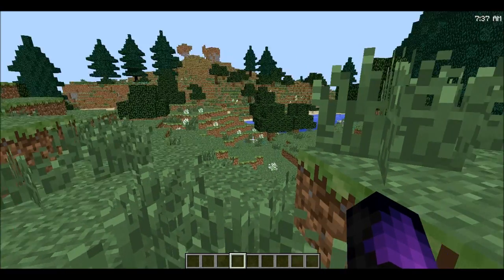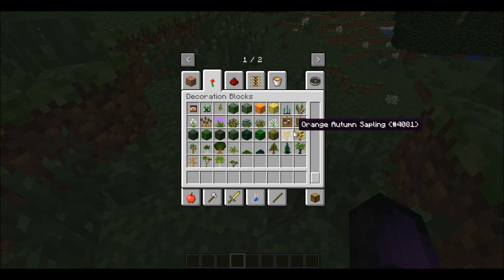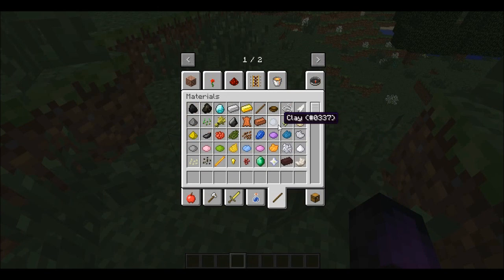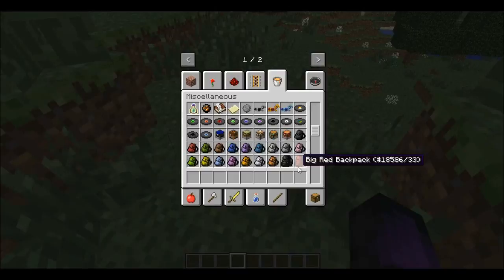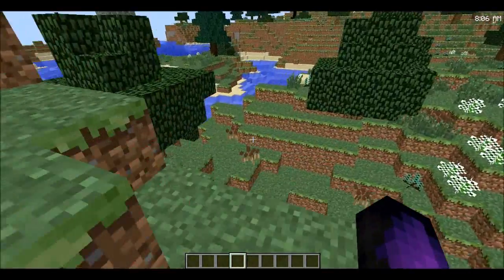We have Utility Chests, which I think I had in my last modded survival — it's making a comeback here. It adds network chests, basically better Ender chests and similar storage options.